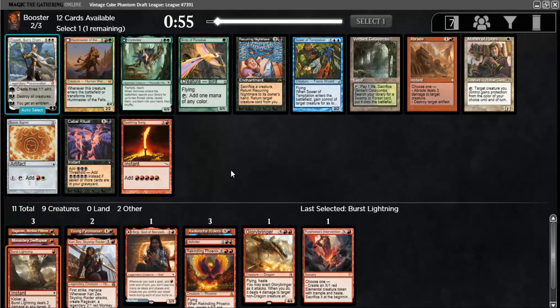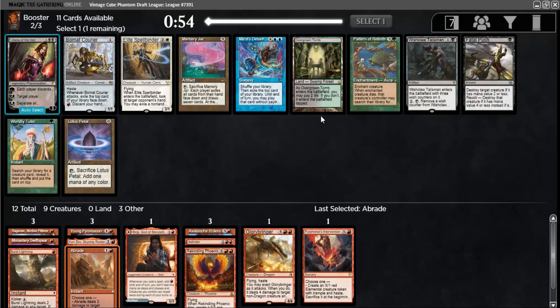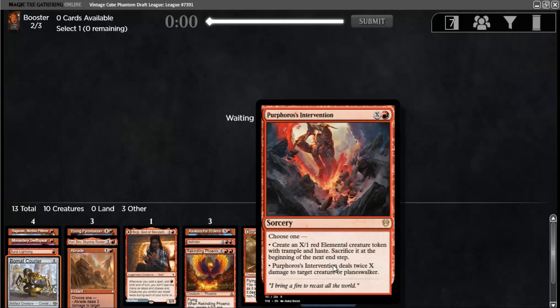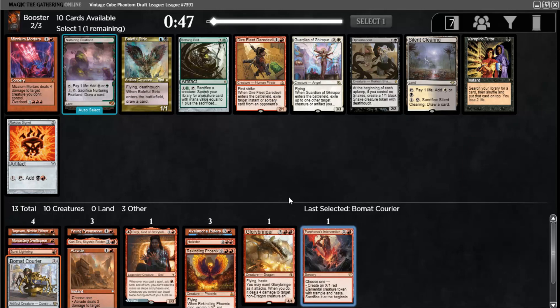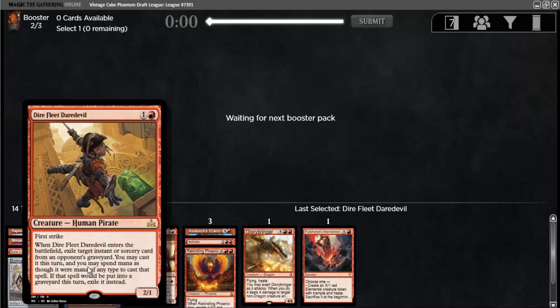Abrade — the problem with Abrade is that it doesn't go face, so that's a little annoying, but I'll take it anyway. Looks like mono-red is not open — oh, Bomat Courier, sorry, never mind. I didn't see that because it was colorless. Bomat Courier is a great one-drop — it also refuels you. Fantastic. I think this card could be playable just because it's removal and then it turns into a burn spell. I like Dark Fleet Devil much more than what else is here, because it can be played on turn two, and you can also steal like an Ancestral or a Time Walk if you're lucky — just stealing a cantrip can be okay also.